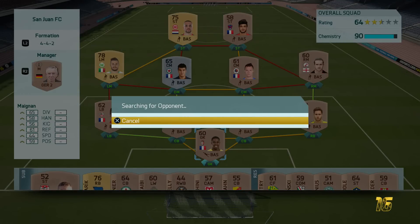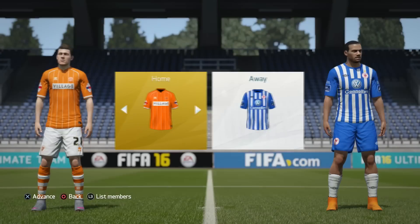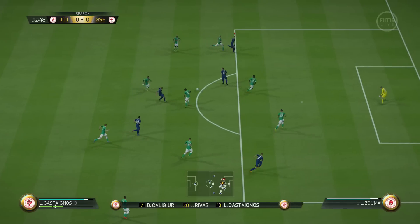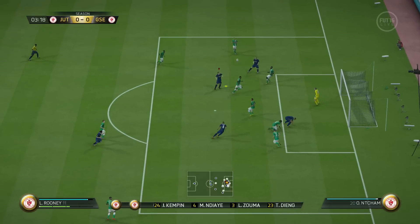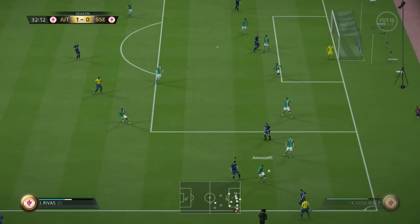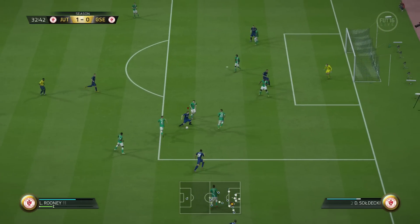Going into our second division match and we face this type of opponent again - exactly the kind of team you hope to come up against in the early stages of Ultimate Team. This guy had bad team chemistry, it looked like he got a starter pack and just went straight into a game. There was absolutely no chemistry going on. Then look at this goal from our right mid - I think his name is Luke Rooney. The goalkeeper really should have stopped that header but fortunately for me he didn't.